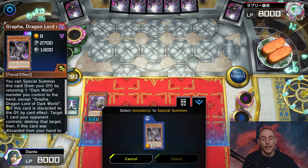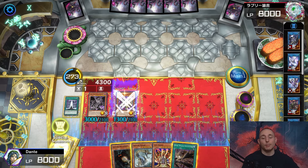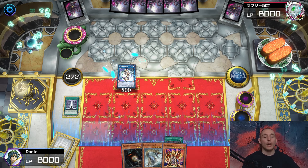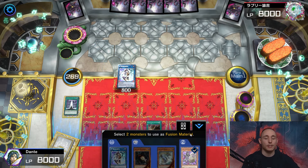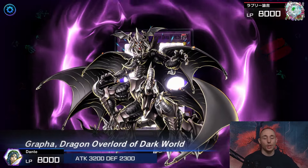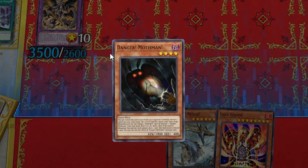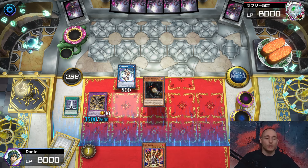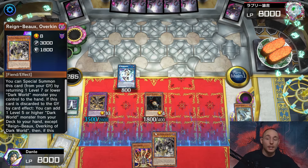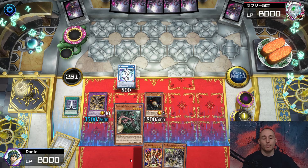Let's activate Grapha's effect and return it to hand. Normal summon Genta again and link off my monsters into IP before locking myself into anything. Activating Ascension, summoning Grapha using Genta and Grapha from the graveyard - going for Grapha Dragon Overworld of Dark World. Now let's activate Mothman - don't hit Mothman - Nessie is fine. Special summon Mothman to the field, draw a card. Activate Nessie and I hit Rain Beox, which is amazing.